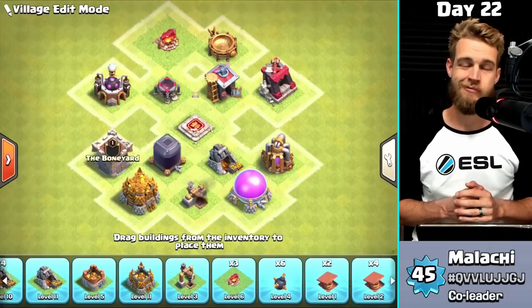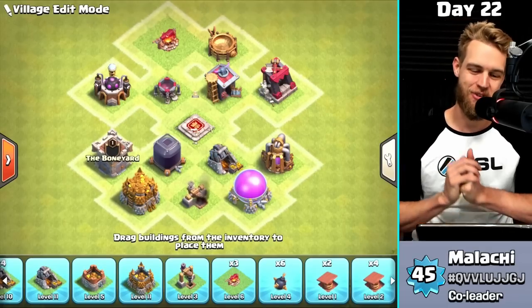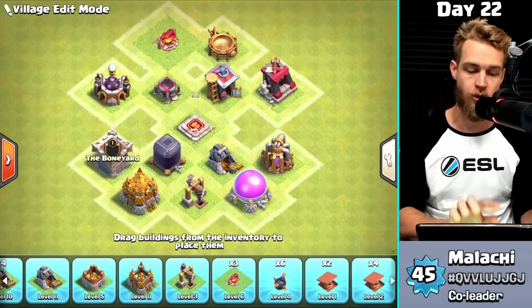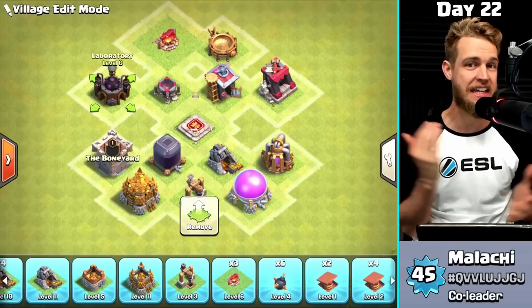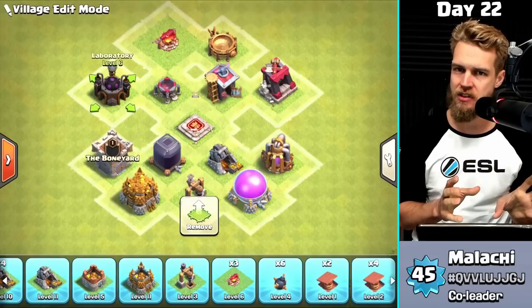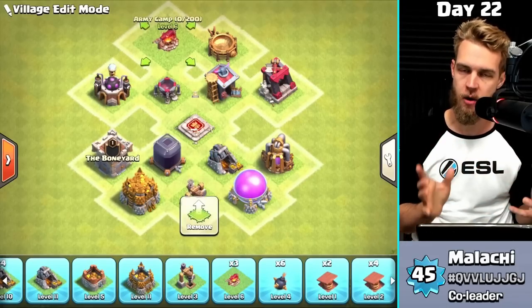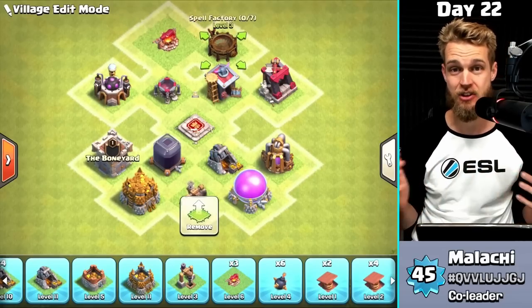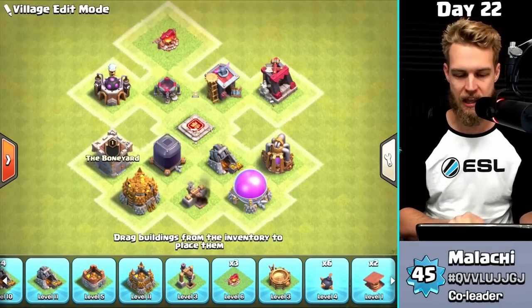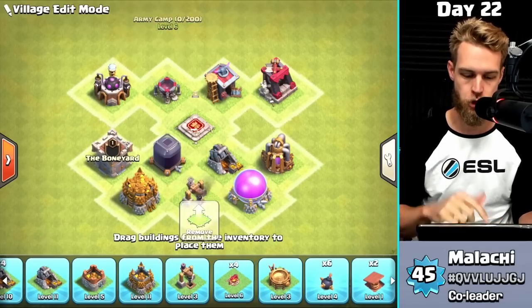Strictly offensive buildings — and I decided to include the resource buildings too. First day priority is always to look at your laboratory. You want to upgrade that lab and get it going; you need those upgraded troops and spells. Now, there is another thing to watch for: the army camps and the spell factories. But good news — at Town Hall 8 you don't upgrade them. The spell factory and army camps, you don't have to think about them.